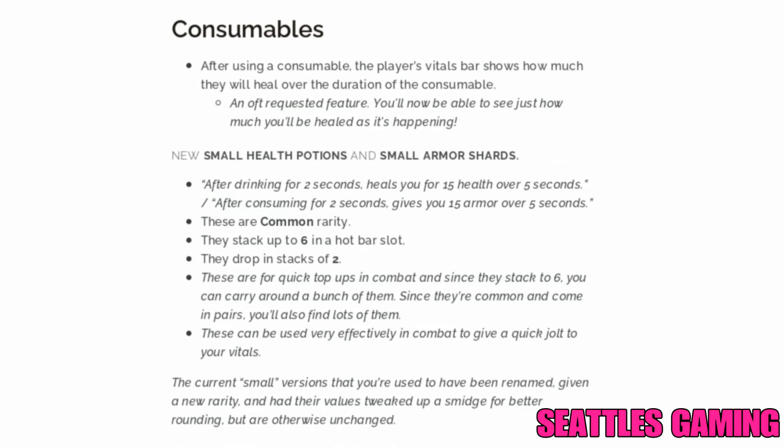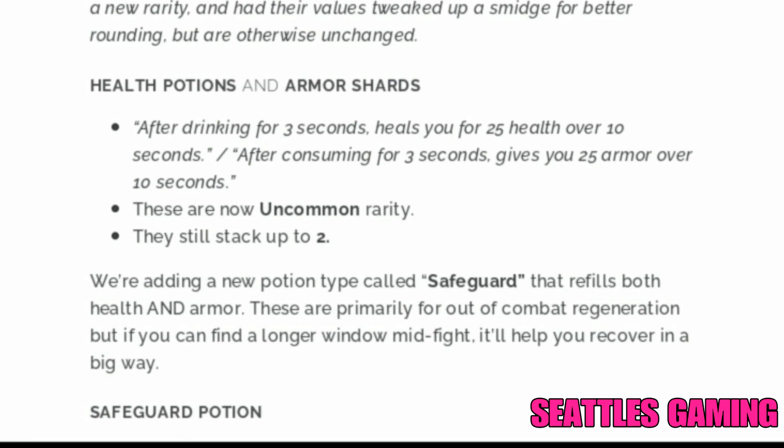Finding consumables, heals, and shards has been an issue lately. Current small versions have been renamed, given a new rarity, and had their values tweaked up slightly for better rounding. Health potions and armor shards: after drinking for three seconds, heals you for 25 health over 10 seconds; after consuming for three seconds, gives you 25 armor over 10 seconds. These are now uncommon rarity and still stack up to two.